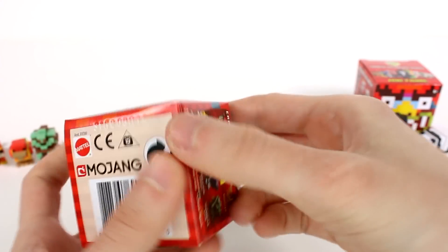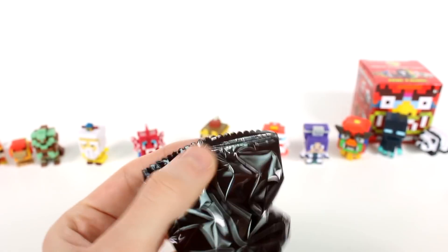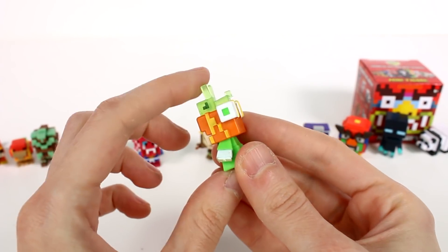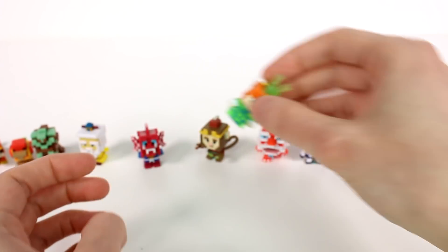You can go over here next to the rooster. And then let's open up the next one, which is letter D. We got Alex — this is Jade Rabbit Alex. Look at that jade rabbit at the top — I love it. It's translucent. It looks so good. Beautiful.